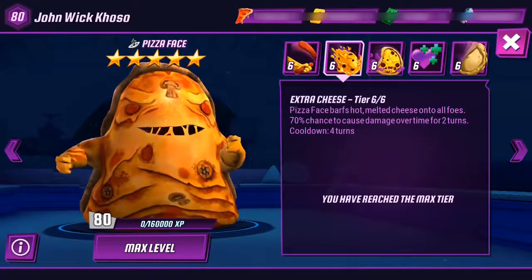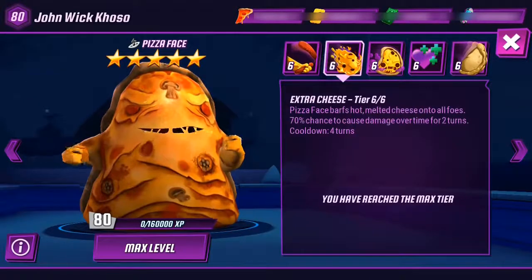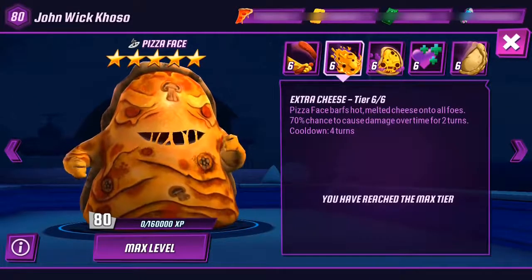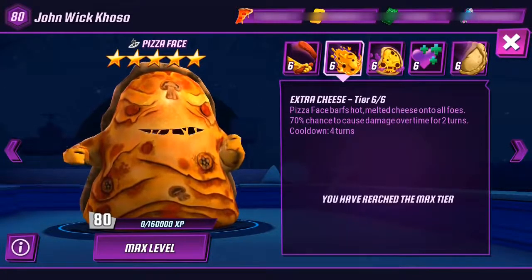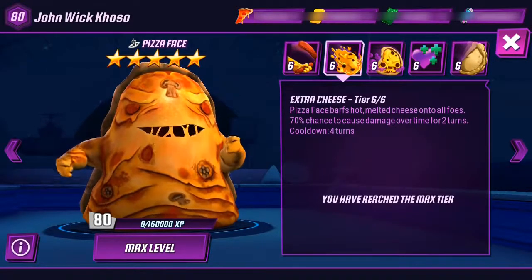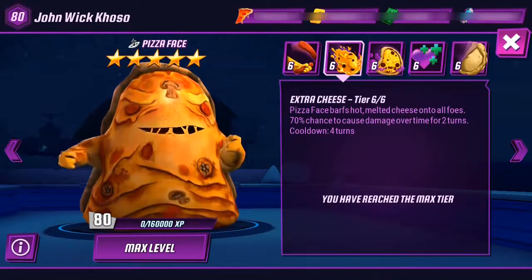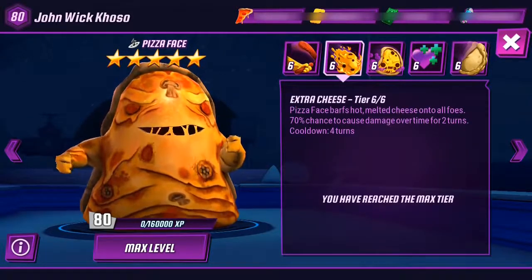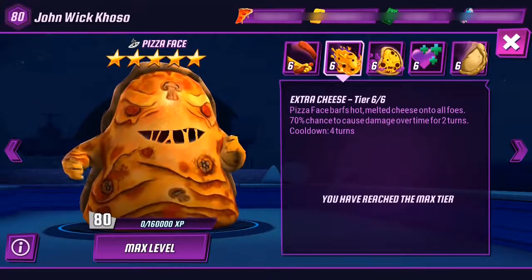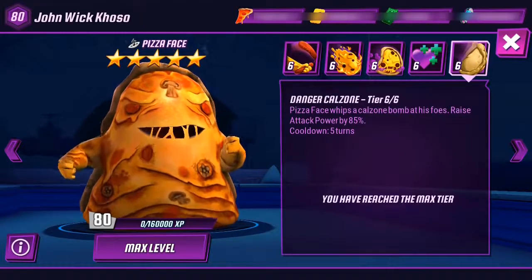Actually, I think the Zombie skill might be the area attack and another one is single target — we'll find out later. This other skill says Pizza Face buffs hot melted cheese onto all foes, with a 70% chance to cause damage over time for two turns. So this is the second area attack skill — it has a 70% chance to cause damage over time.